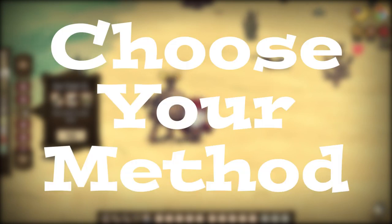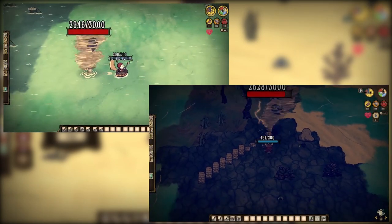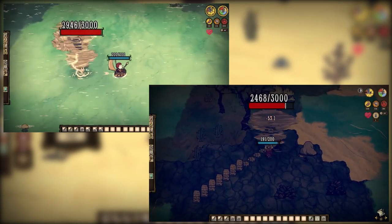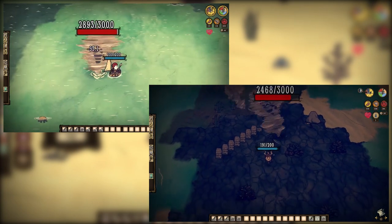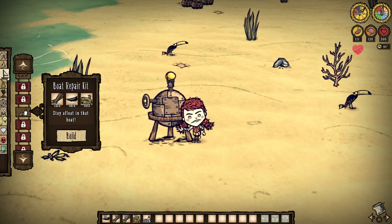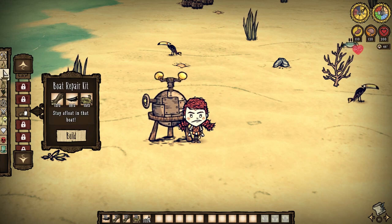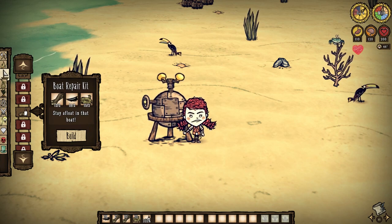Second order of business: choose your method. There are two schools of thought here — fight them on the high seas, or duke it out on land. Both have their benefits and both have their downsides. But let's start with the battle on the water. Like the quacken fight, we're gonna need boat repair kits, so go slaughter some stinger-having locals to get a handful of those for yourself.